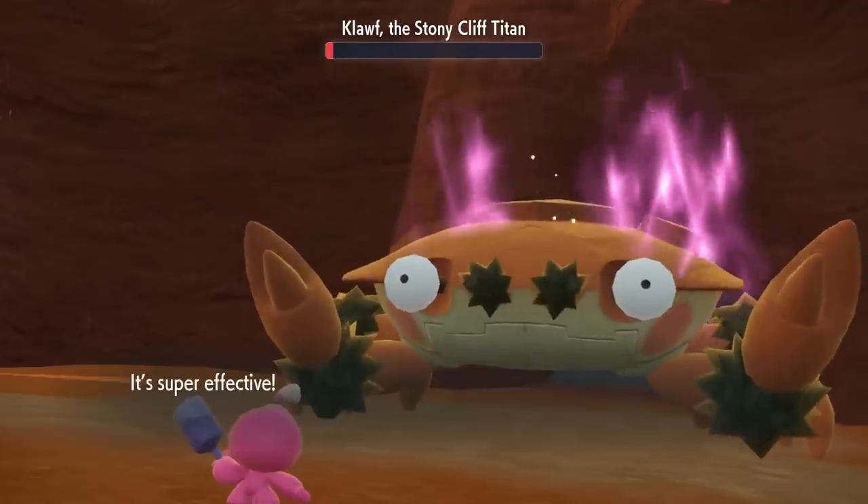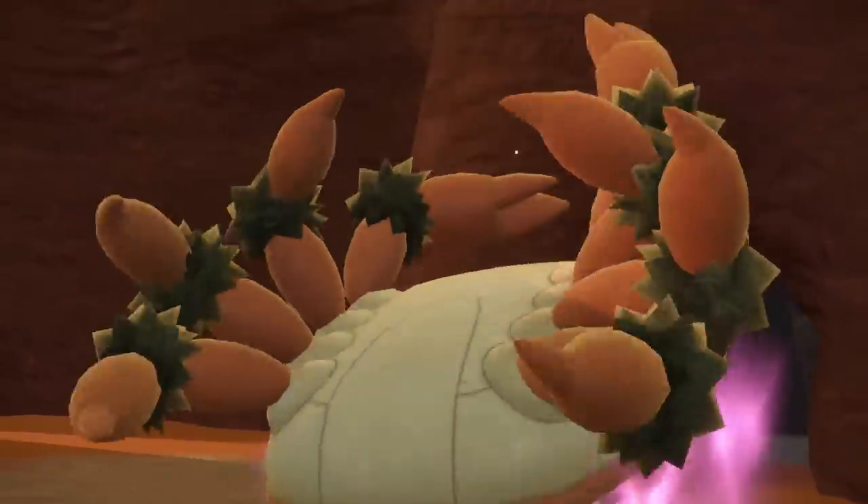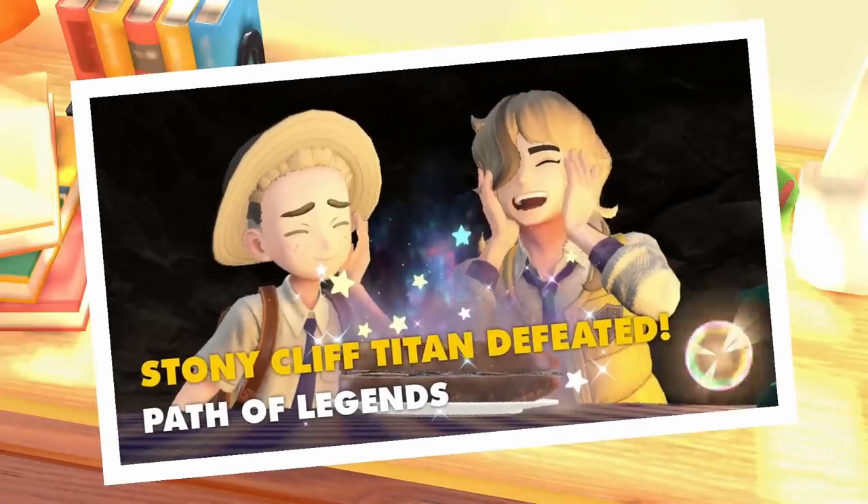With the Leftovers, we can easily stay healthy enough to take out the Titan with Metal Claws. The second phase is easier, as Arven is close to pitching in, although the hammer played her part. Arven gives us his first Titan badge, and now we can do this.